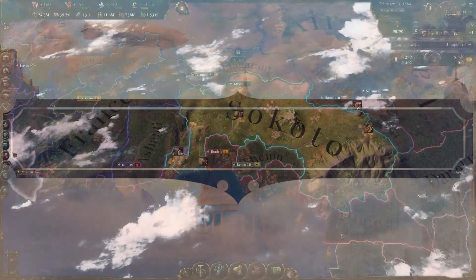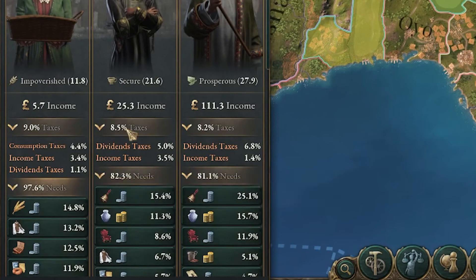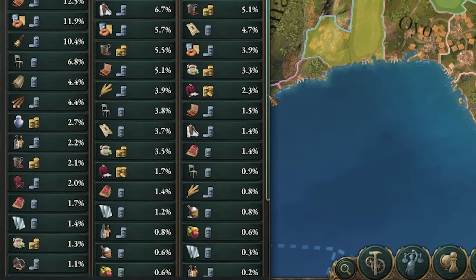Clarity on Pop Needs. The game now gives you more information about your pops — how many of them there are, how much money they make, and where they like to spend it.